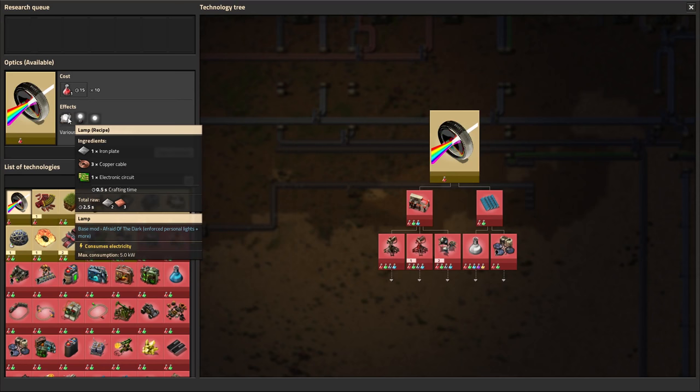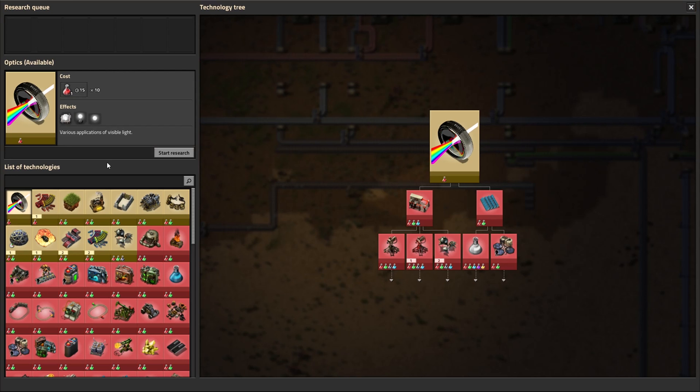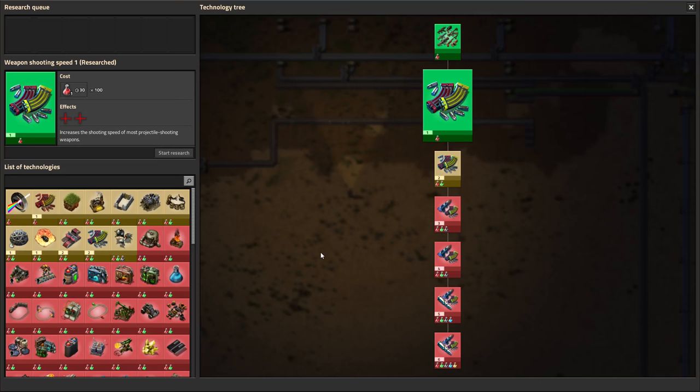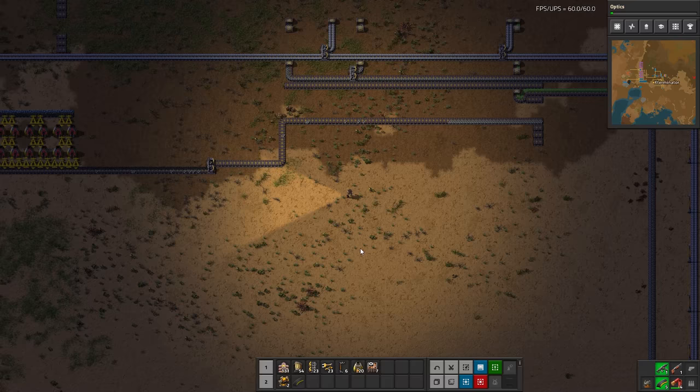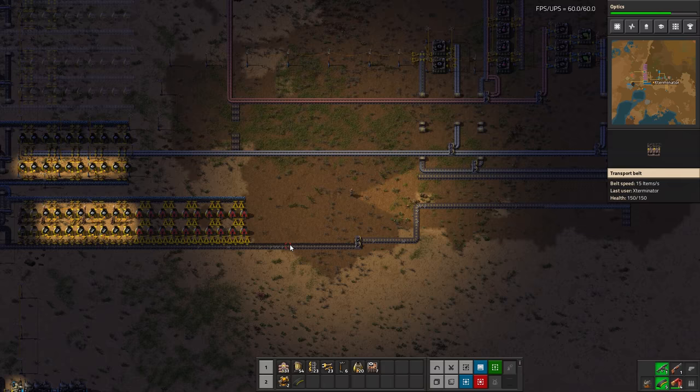Today what we're going to do is work on military science. Quick note — these two things here are not vanilla. I mentioned at the beginning of the series that I'm playing with one mod and one mod only, called 'Afraid of the Dark.' It simply illuminates the area around me a bit more for your viewing experience. It does add those lights but I don't use them. So this is 100% vanilla aside from the light thing, mostly just so it's easier for you guys to see on YouTube.